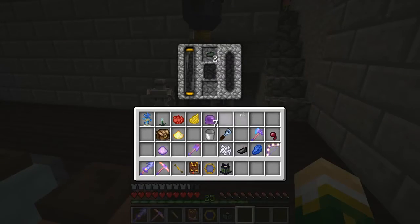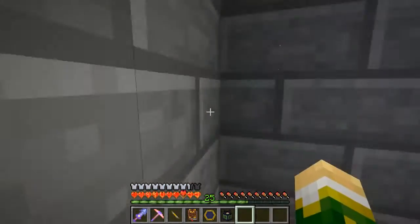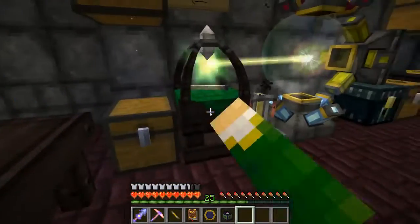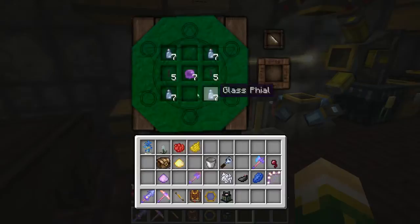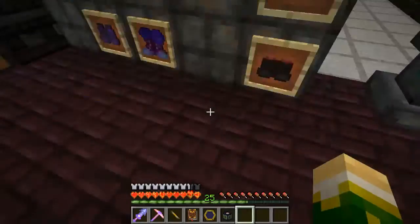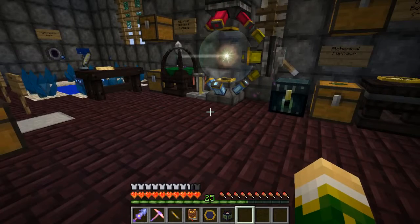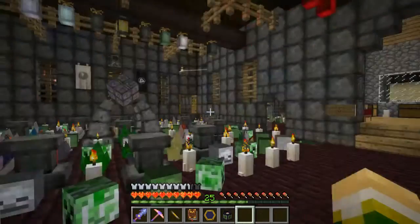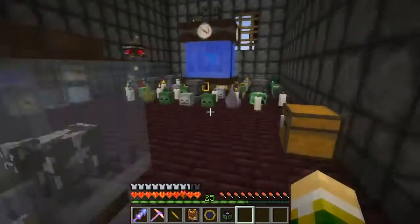Oh, there is no coal in it — that would be why nothing's happening. Oh, I put the tainted goo in my inventory, didn't I. Get that out of there before I get taint sickness.